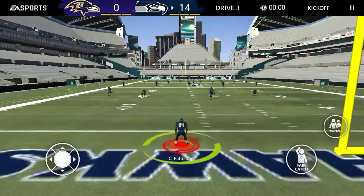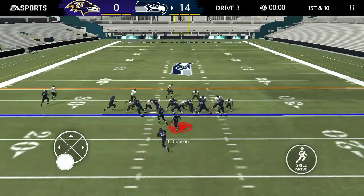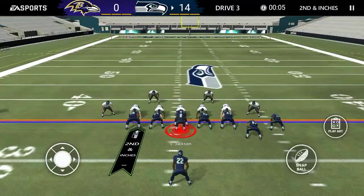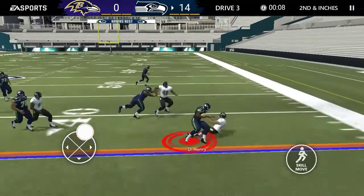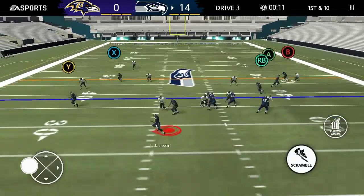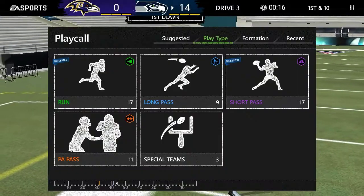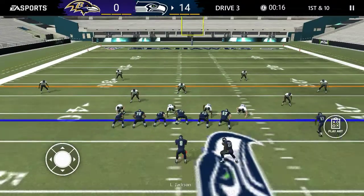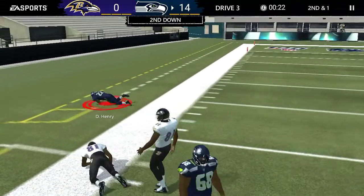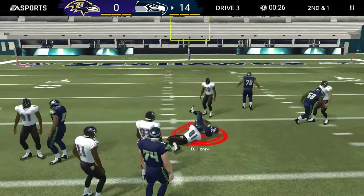We're gonna call for a fair catch and not return it. We're gonna run the football with Derek Henry — the point of this drive is to run the ball. Robert Woods with a good block right there, first down. We try to set up a screen to Derek Henry, then roll out and run it with Lamar Jackson — first down. Sorry about the notification — that's from ESPN.